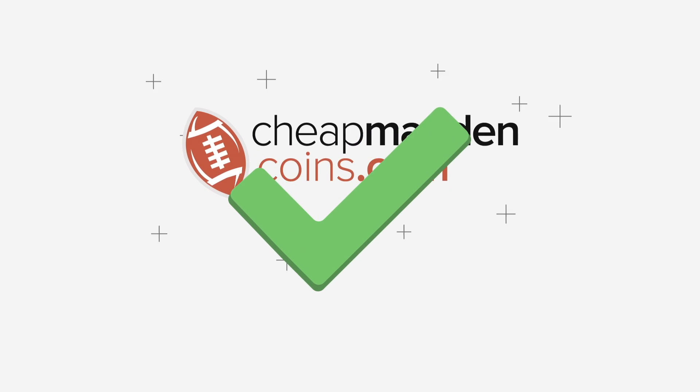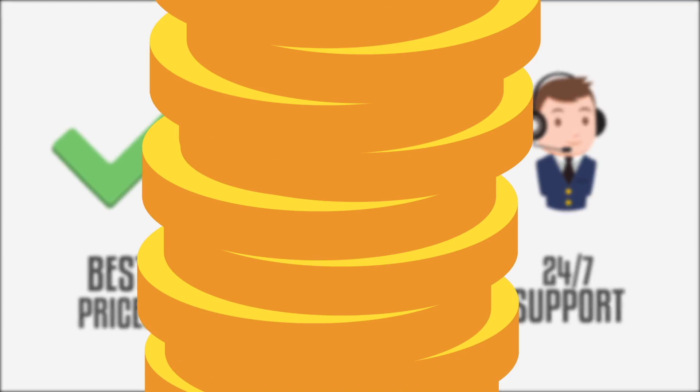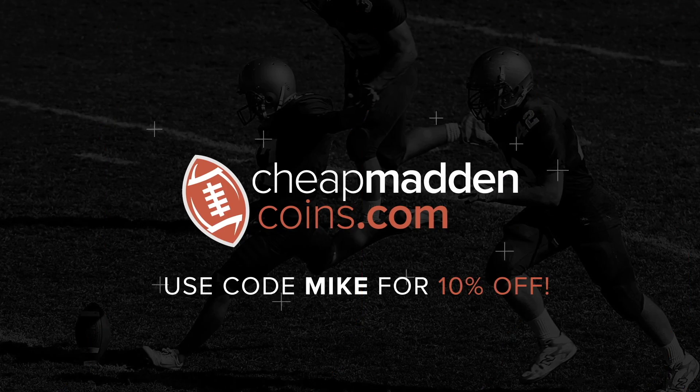If you guys are in need of coins for any reason, make sure to check out cheapmaddencoin.com — use code Mike at checkout for 10% off. What's going on YouTube, welcome back to another Madden 19 Ultimate Team video.